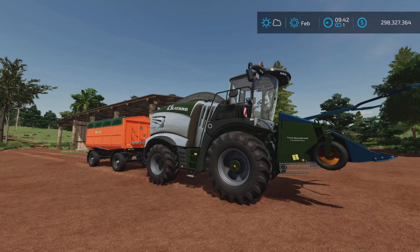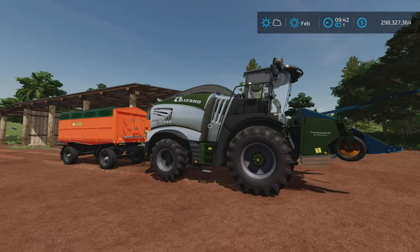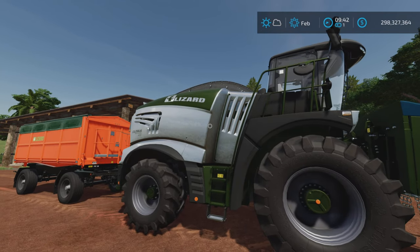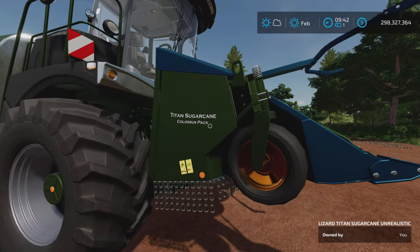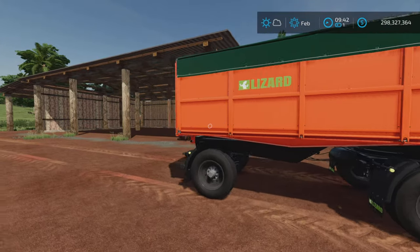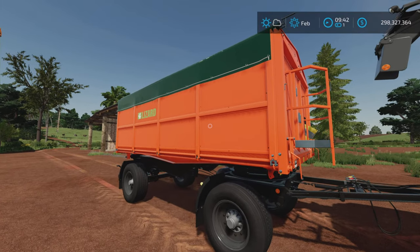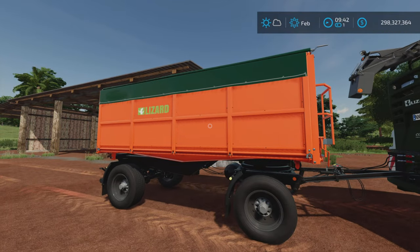A little divergence here — since we have a sugarcane field ready to harvest, I went and bought the Colossal forage harvester from the Colossus Pack, and the new sugarcane header which is totally unreal. I also bought the trailer from Omatana's Tardis Pack — the newest trailer, the 250,000 liter Tardis DKXL.